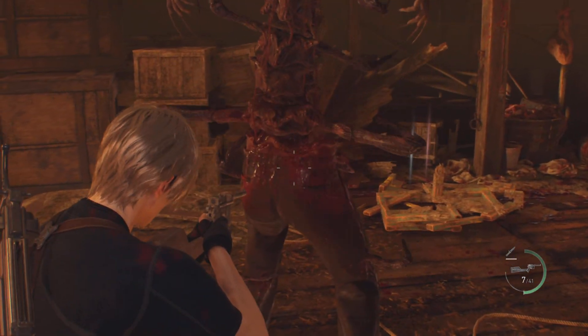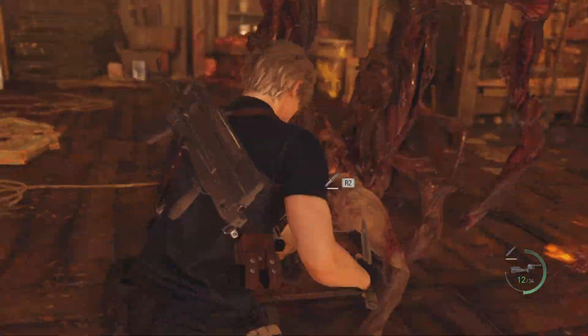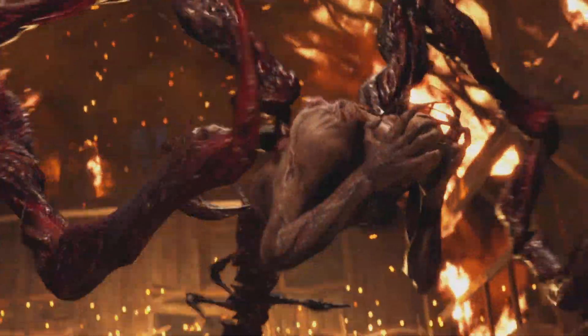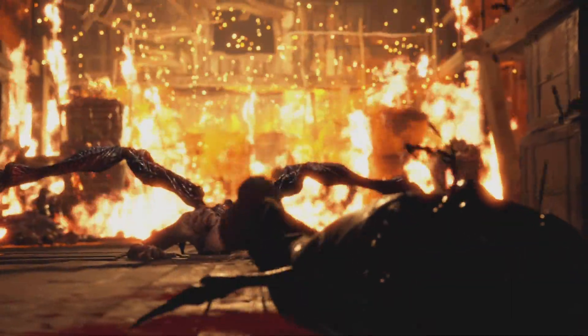Again, while you're pushing towards him, just strafe around him. I've done enough damage now to get in a second stab. If you don't get enough damage in, sometimes he'll stop and he stretches — you'll hear that stretching noise and he twists his body around and he'll swing around and hit you.